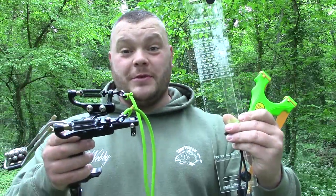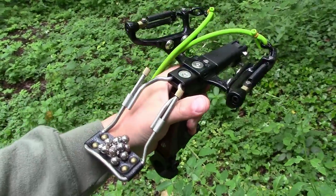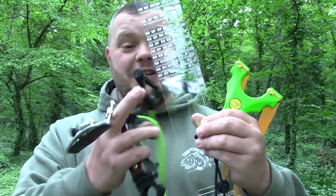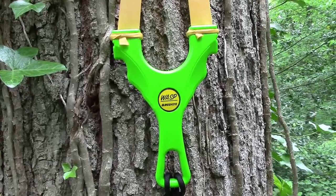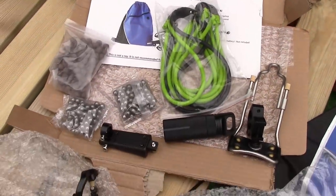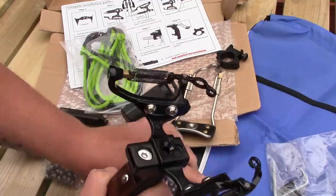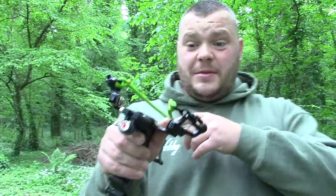This episode's product review — we have three products for you today. We have this laser-sighted, spring-action, arm-braced, aluminium catapult with some nice wooden handles. We have a band cutting jig, adjustable. And we have a new product from Wasp Catapults — this is the Wolf. First up, we have this unit here. It comes flat packed in the box, doesn't take too long to put together. It's well presented, it comes with its own bag, a few Allen keys and a few bits — and you'll soon have it up and running with a perfectly functional catapult. It's a great bit of kit.